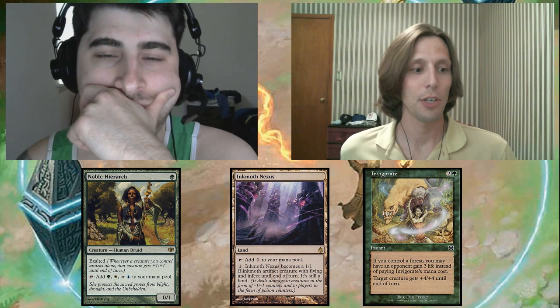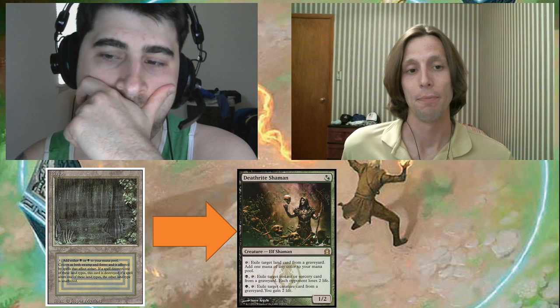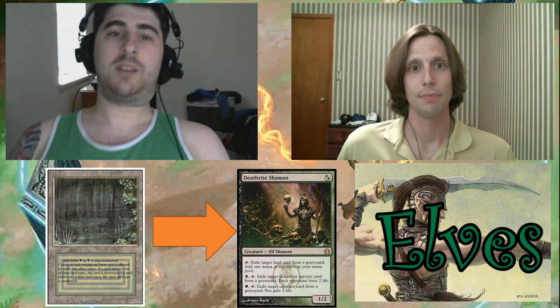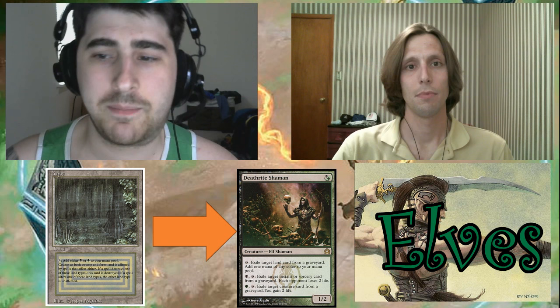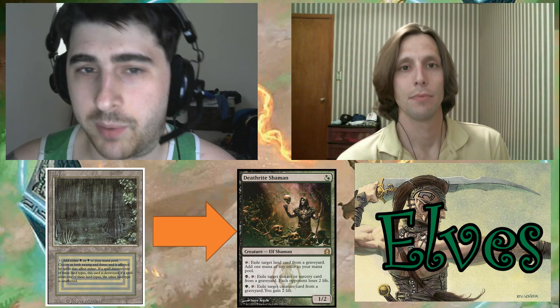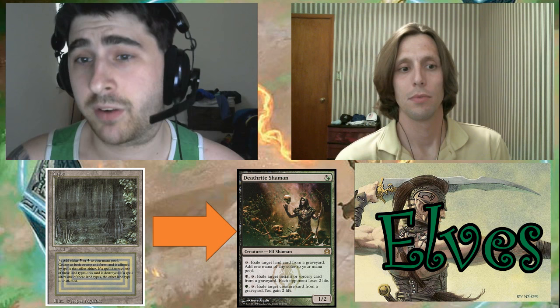Scenario 2: our opponent has not mulliganed. They open on a Wooded Foothills, which they use to search up a Bayou, and play a Deathrite Shaman. This is a really common line that you see out of Elves. Elves generally exclusively play green fetches, and a green fetch into a Bayou for a Deathrite Shaman is pretty typical. Elves is a deck that really wants to have a lot of mana as early as possible. Typical turn one plays are Green Sun's Zenith for zero for a Dryad Arbor, play a Deathrite Shaman, or sometimes a Heritage Druid to untap, play two more Elves, and start making a ton of mana. My initial guess would be Elves, but I also wouldn't be surprised to see my opponent cast a Dark Confidant or a Liliana of the Veil next turn, as this is also a pretty common play for Jund.